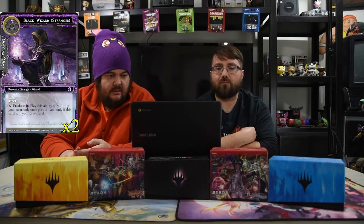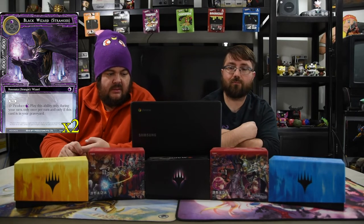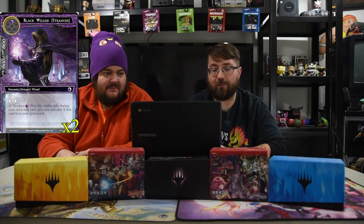First up in the Stranger deck is the Black Wizard — one black for a 6/6 with bane. You pay zero to produce a black mana; play this ability only during your turn, only once per turn, and only if this card is in your graveyard. Lots of stipulations, but you're going to put him in the graveyard with Rezard and get free mana every turn. If you get both copies in the graveyard, that's double mana.